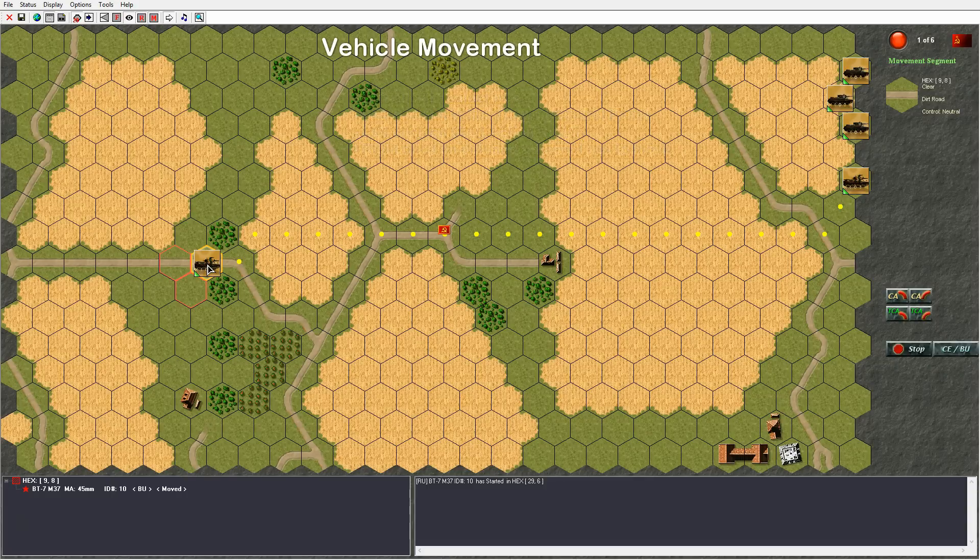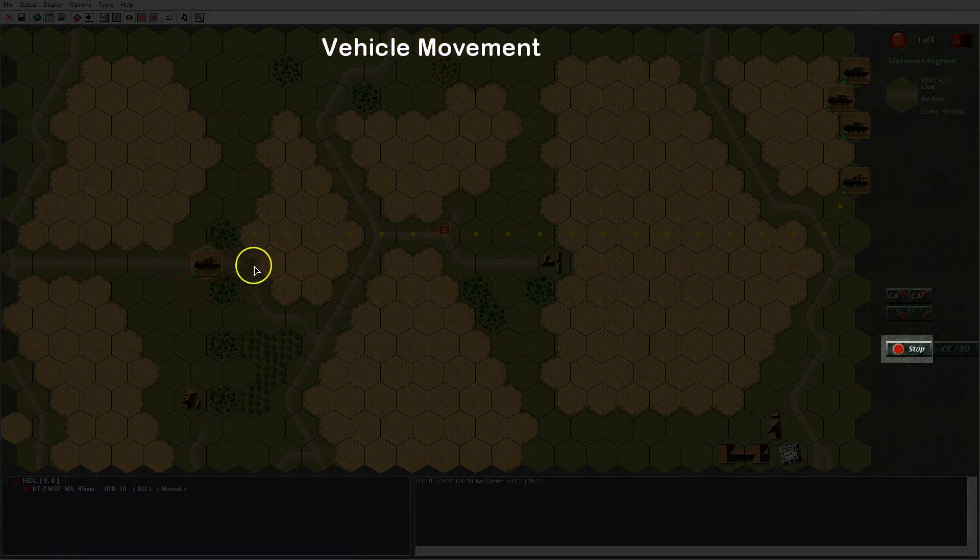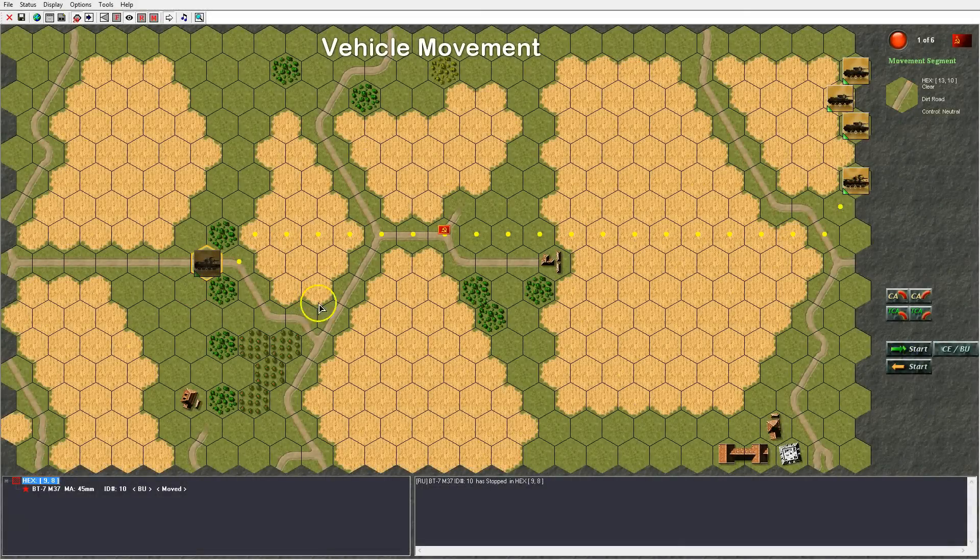If I want to stop, I can click the stop action button and the vehicle is stopped, shown by a darker color indicator. There is a benefit to stopping: when you fire in the next turn you will be able to hit the target better. If you stay in motion it will be much harder to hit. From the enemy's perspective, if you're moving you will be harder to hit, but if you are in stop mode you will be easier to hit. This is a good strategic consideration for your movement.